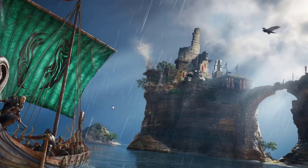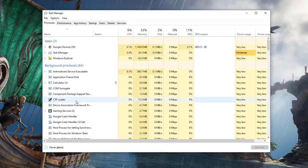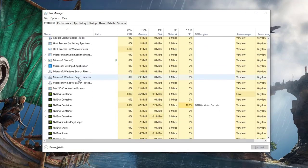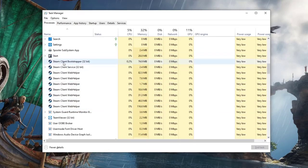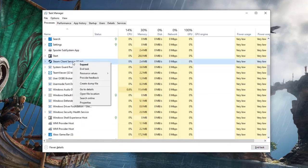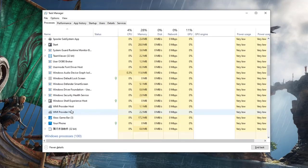If Valheim still crashes after a restart, the next thing you can do is refresh the Steam client. To do that, force close Steam and all its associated services using the Task Manager. To pull up the Task Manager, press Ctrl+Alt+Delete on your keyboard, then in the Processes tab find all the Steam-related applications and close them one by one.